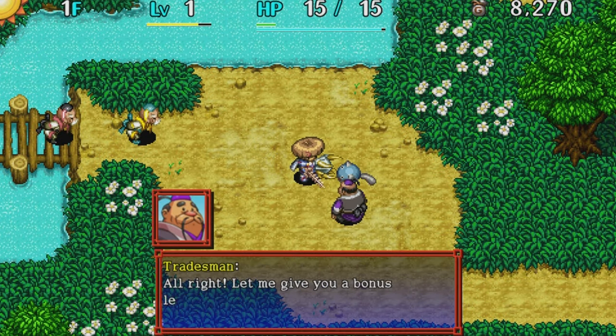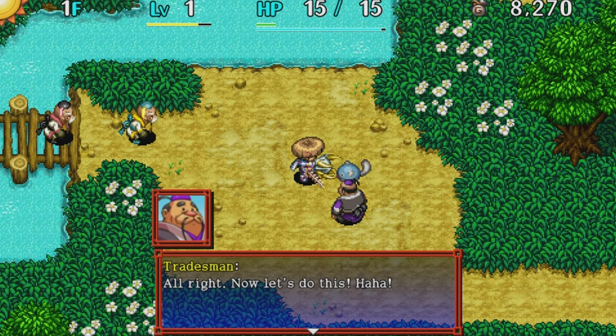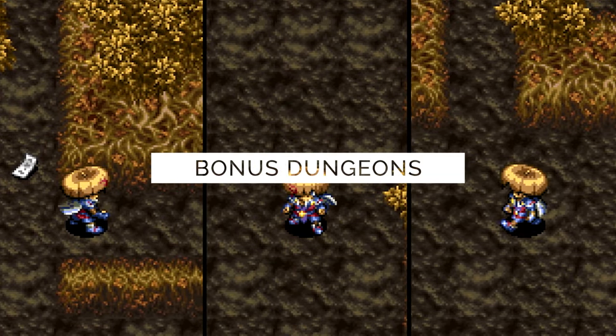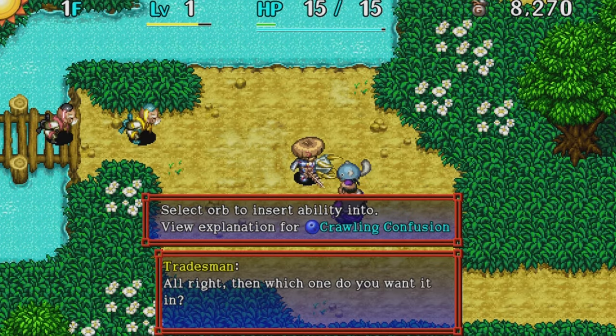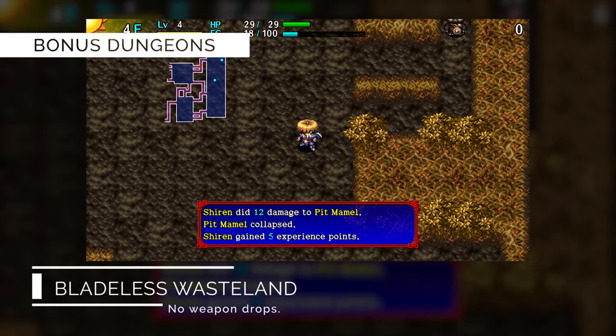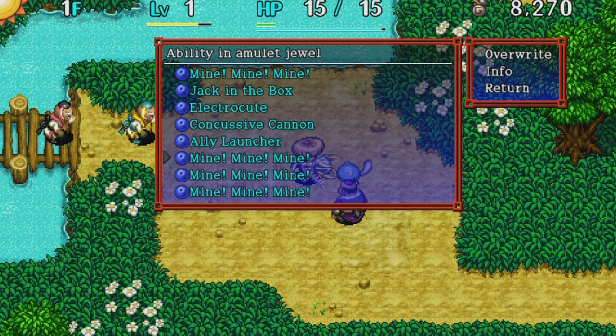You are probably wondering what is new in the upcoming Switch and Steam versions. Well, we've got three new dungeons to explore. Each of these bonus dungeons will have their own unique elements to change up the gameplay. For example, Bladeless Wasteland is a dungeon without weapon drops and weakened physical attacks, so you'll need to rely on items and ranged attacks.